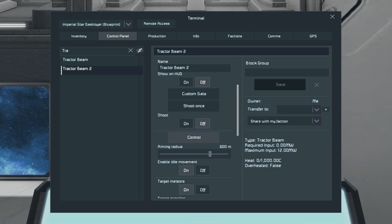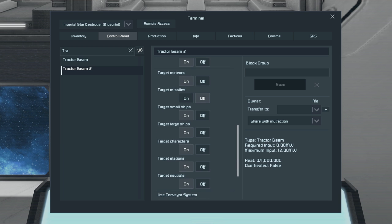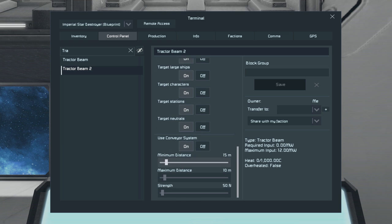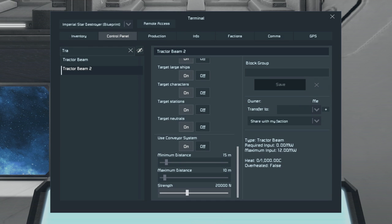Let's use Tractor Beam 2 because that's on top. Looking in here, it basically functions like a turret — which is kind of what it is. Our aiming radius can be switched up to 800 if we want. This is our main control system: we've got minimum distance, which is how close objects can be to the Tractor Beam — 15 meters is good. The maximum distance is how far out the beam can pull objects from. The strength controls the force of what you're pulling in — we've got 50. Let's try 20,000 and see how this goes.